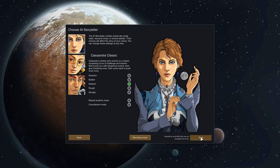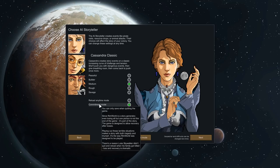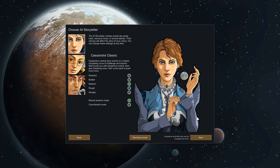For this playthrough, we'll start on Classic Mode at Medium difficulty. There's also Commitment Mode or Reload Anytime — for those of you who've played CK2, this is basically Iron Man Mode or Base Game Mode. Commitment is Iron Man: auto-saves only and you can only save when you close the game. So we're going to go with Reload Anytime.